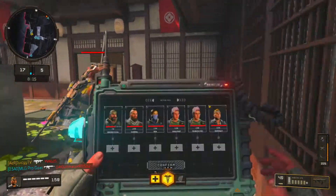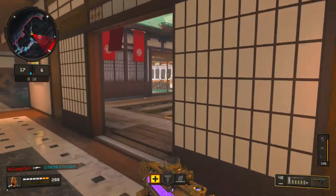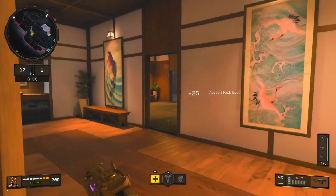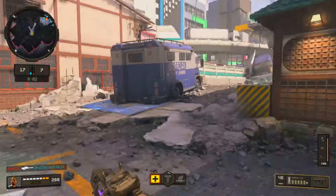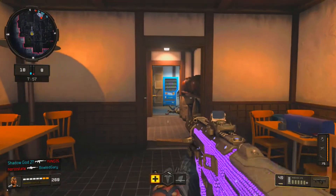Jumping right into the setup — I'm going to be running ELO as my first attachment. That's pretty common on the Maddox; nearly everyone runs it. Between reflex and ELO, ELO definitely feels a lot smoother, and I don't like the iron sights on this gun — they feel bulky and in your face. I really love running ELO on it, it just feels very smooth.